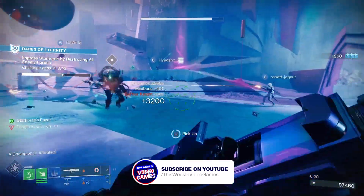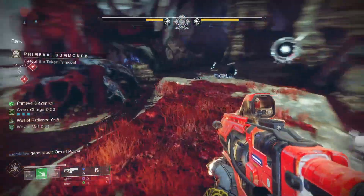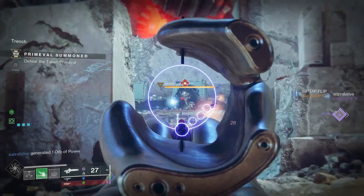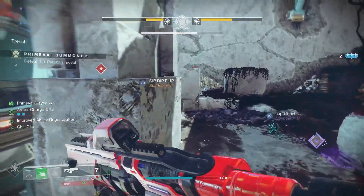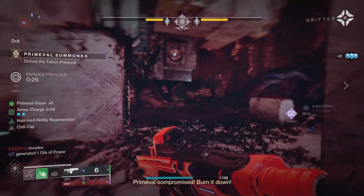Let's jump right into it. To get the Two-Tailed Fox Catalyst, you want to run playlist activities in Destiny 2 including Vanguard Ops, Crucible, and Gambit. I managed to get this to drop during some Gambit matches, but it can equally appear from other core playlist activities.